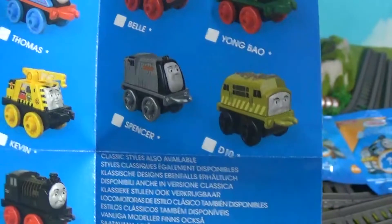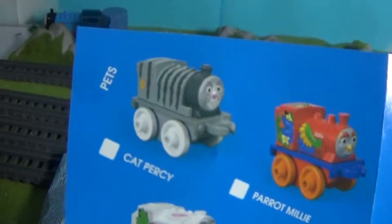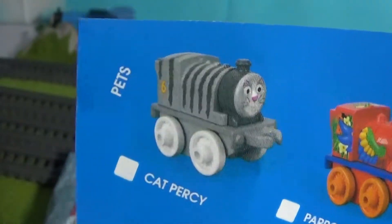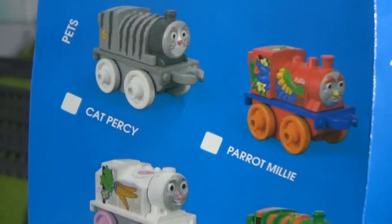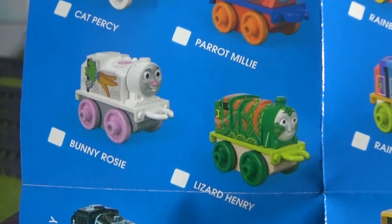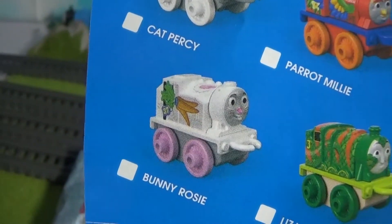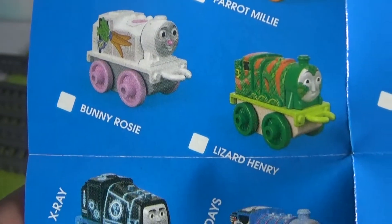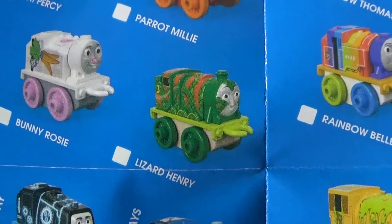There's more classics here — there's Bell, Young Bao returns. I'm glad for that, he's a really good character, I really like him. Spencer, a Diesel Turni — I'm surprised they added Diesel Turni again. On the back this year we've got some pets. Oh, Percy is a cat — I need that, it looks just like one of my cats! Millie is a parrot — that's a funny choice. There's four pets in this category. Oh, Rosie the bunny — if you remember I actually did the Easter pack and Rosie was in that collection. Lizard Henry — I wonder why a lizard; I'd probably pick a hamster or something.